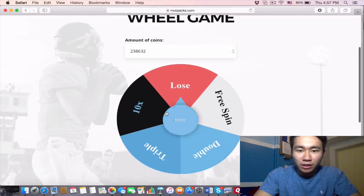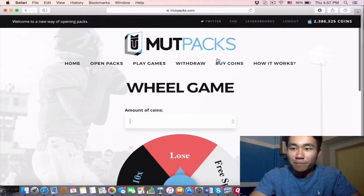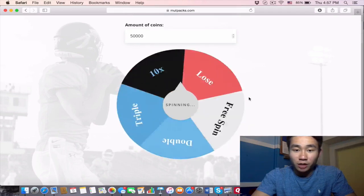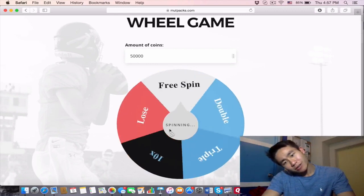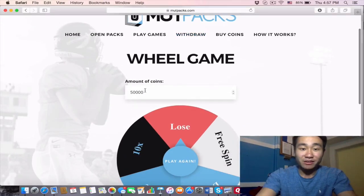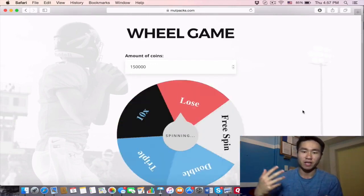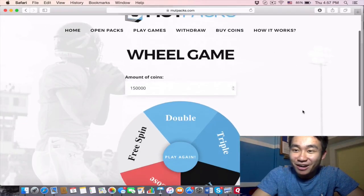Now let's play some games — spin the wheel, up to 10 times, coin bet. How much do we want to bet? Let's start small — 50,000 coins and spin. It's gonna keep going. What do we get? It's slowing down — doubles, free spin. Don't lose! Okay, that's fine. That's why I started at 50,000. Now let's up the ante to 150,000 coins. Spin — free spin, triple, double — double done! We just won 300,000 coins! Now we're at 2.4 million!